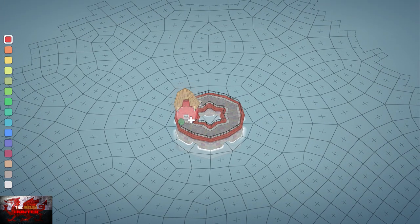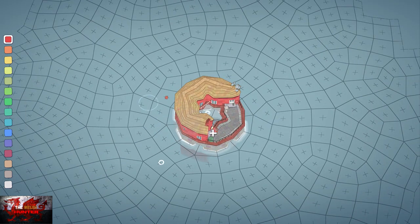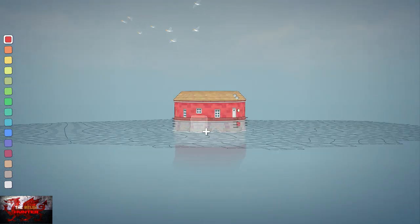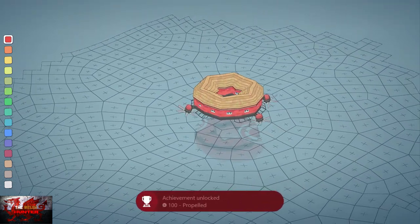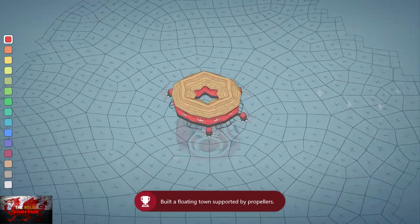Build all on top of it as well, so the second layer being the houses. Build on top of that bottom layer like a Krispy Kreme donut. Then pan down and press the B button to get rid of all of the bottom layers. What you're going to have is a flying house, and that's the first achievement done. That's the propelled achievement done. Happy days.